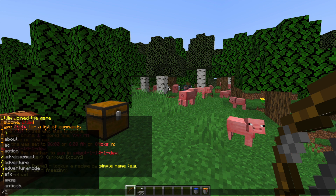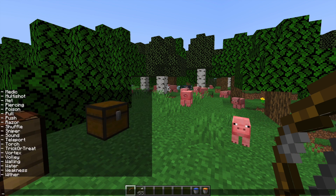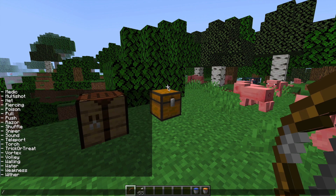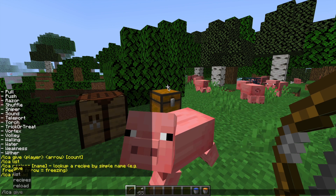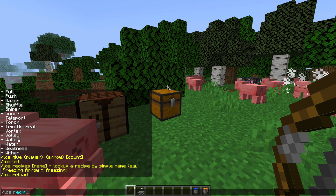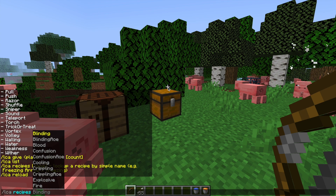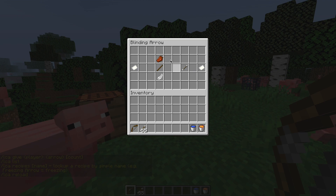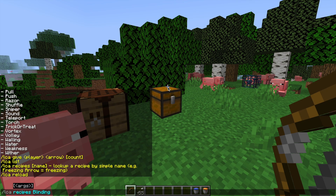If you do /LCA that's going to give you a list of commands, and then if you do /LCA list that's actually going to give you a list of all the different arrows in the game. There is a lot of them. If you do /LCA recipes followed by whichever arrow you want, that's going to pop up a GUI and tell you the recipe to craft whatever arrow you chose.